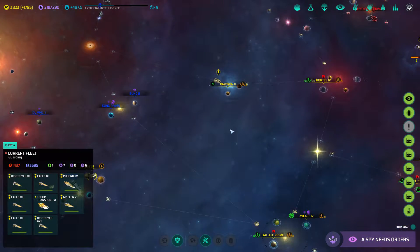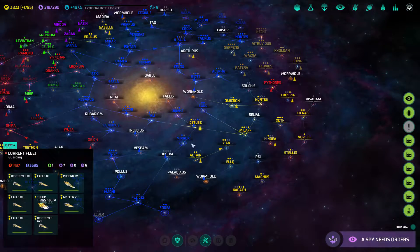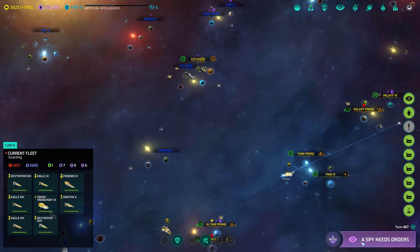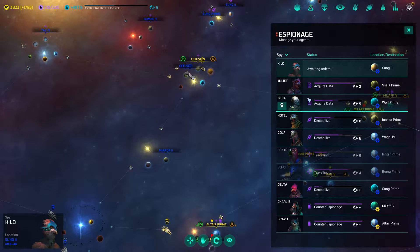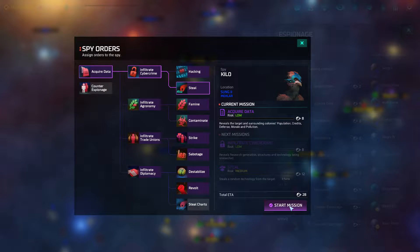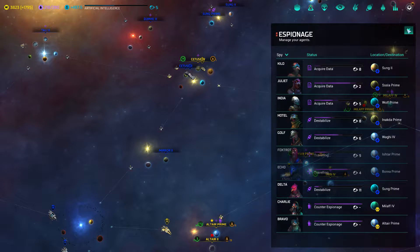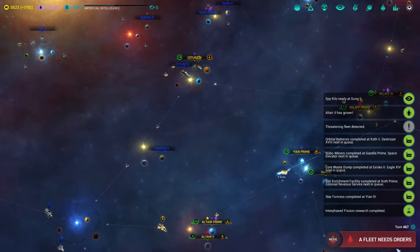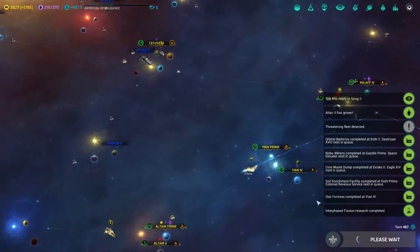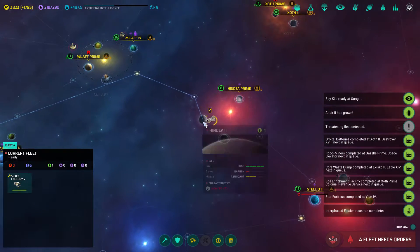That's something I'm going to have to seriously consider because they could try something at a moment's notice, so I definitely need something there defending. It's just a matter of how much to pull. And of course, spies — let's continue to get you going again, more destabilization. We'll try steal at medium risk. I've had some successes there, so it's not a complete failure; it's just a matter of whether my destabilization is really going to bear fruit.